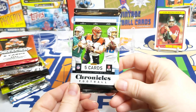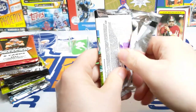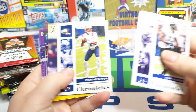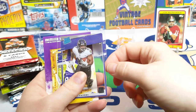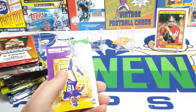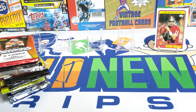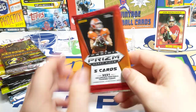Moving on to 2020 Chronicles football. Hard to believe the Super Bowl was just a week ago — feels like longer than that. There's a nice Ray Lewis, Cam Newton in the base, Jake from purple — a JK Dobbins clear rated rookie. Hopefully he comes back next year and has a great season, because I have a ton of his cards. There's a Justin Jefferson in the Gridiron Kings — a couple of good rookies from that year.